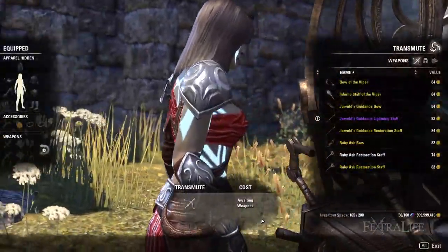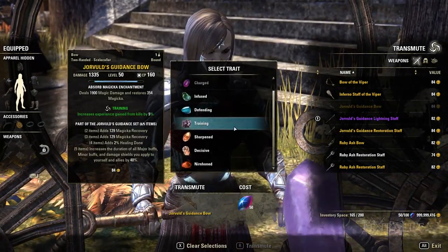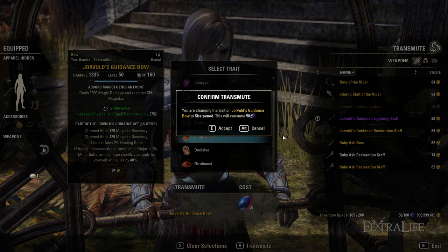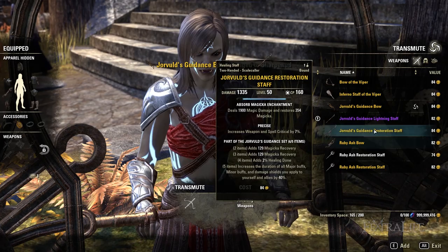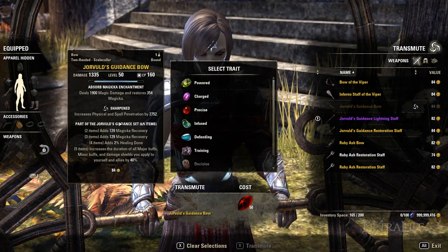Another important aspect of having all traits researched is that you can utilize transmutation. Transmutation offers an option to change traits on equipment; however, it does bind the item to you in the process. Bound items are non-tradable but can still be deconstructed or used on alternate characters via your bank. Transmutation can only be done in the Clockwork City DLC area or at any player housing that possesses a transmutation station.